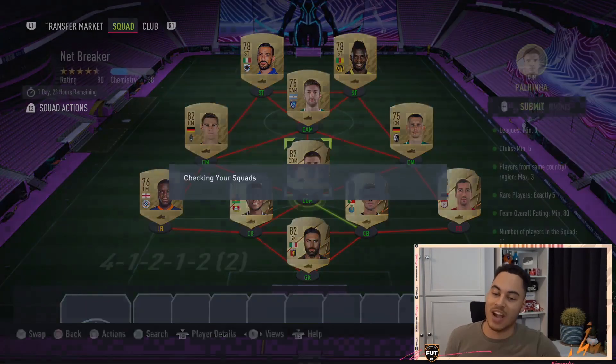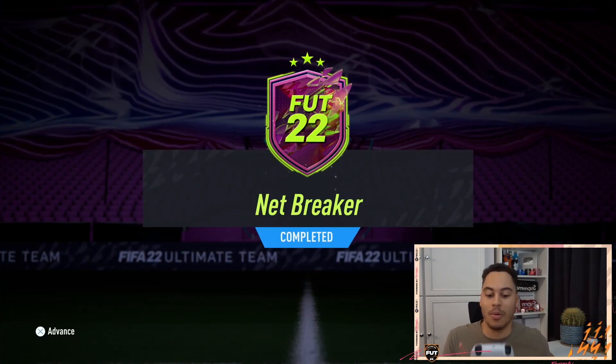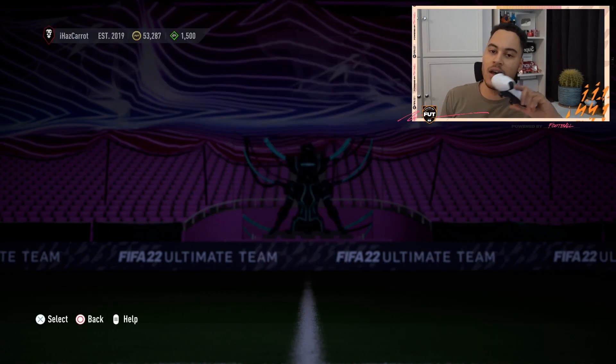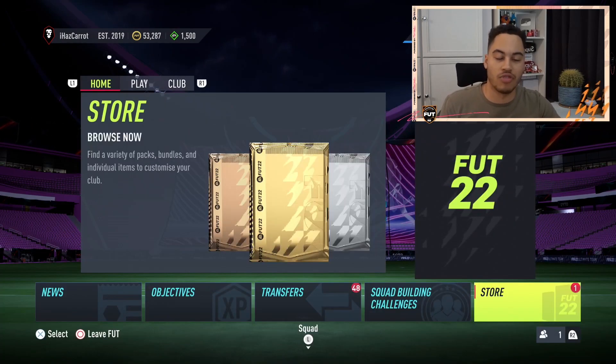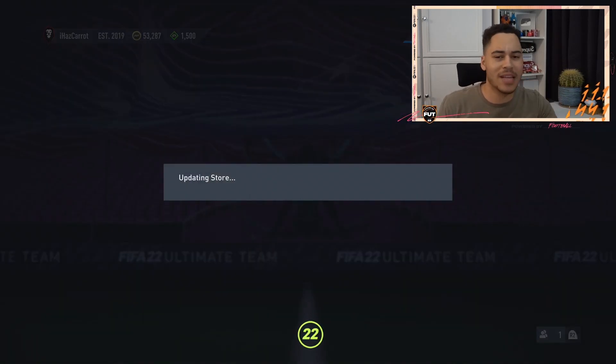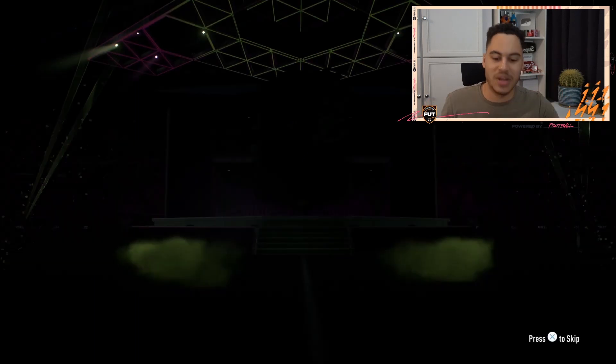I completely butchered his name, but yeah this is our SBC — I will be submitting this one for that rare electron players pack. Fingers crossed we can get back more than about 8,000 coins. It'll cost 8,000 coins if you buy all the players off the market right now, however you'll probably have most of the players in your club already, or similar players, because chemistry doesn't matter — it's just the rating, so you could swap any of those non-reg cards for some you might already have.